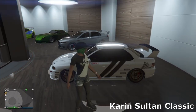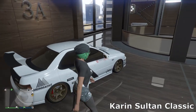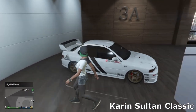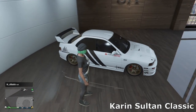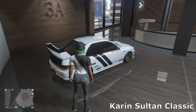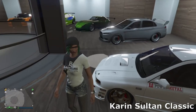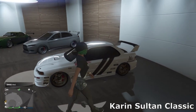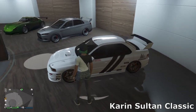Then we've got the Sultan Classic — one of the new cars added in the Diamond Casino Heist, a really cool addition. It's based off the old Subaru P1 with a little bit of Mitsubishi in there as well. I went for a nice white and black build, found a nice black livery, and went with the gold wheels. Obviously had to put the hood scoop on there — it's not a Subaru without a hood scoop in my opinion. It's got a rally car-esque look with the hood scoop and roof scoop.